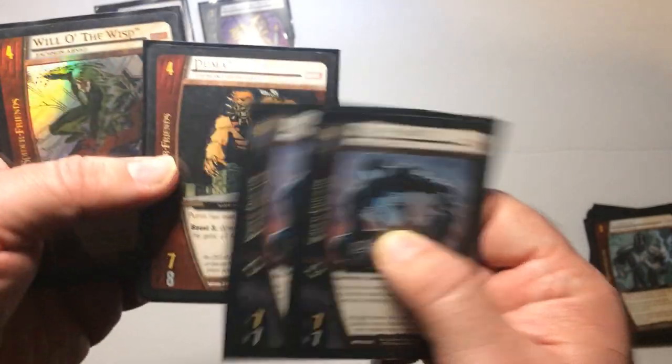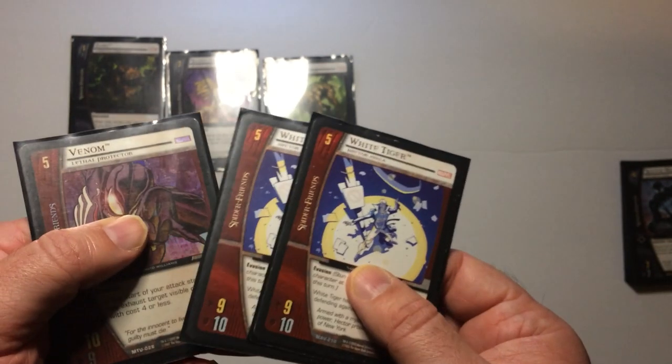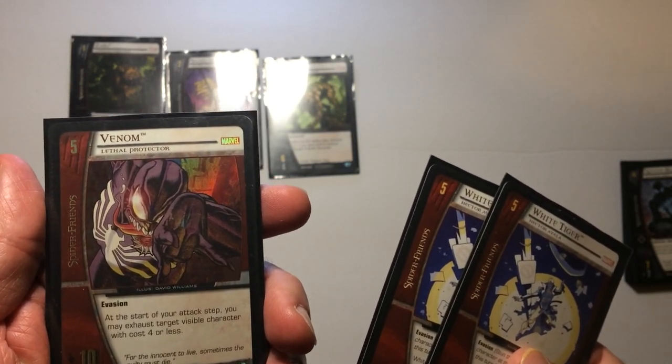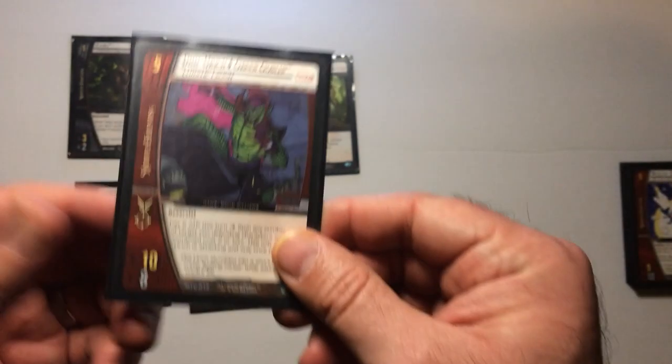Turn four you have concealed Spider-Man, Puma because I like the seven-eight, and Willowisk who can grow. So turn three we wanted Zaboo. Turn four is debatable — I usually play him because he's hard to get over.